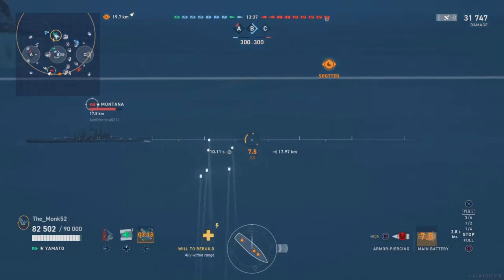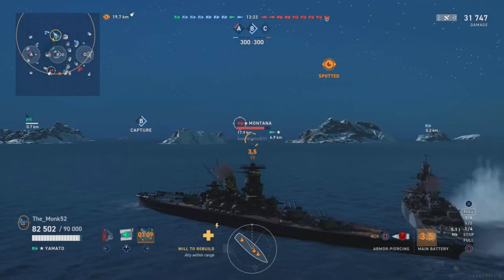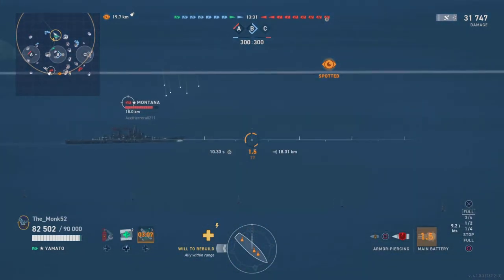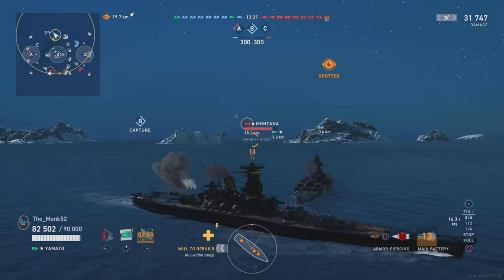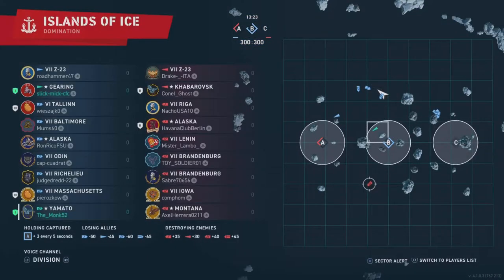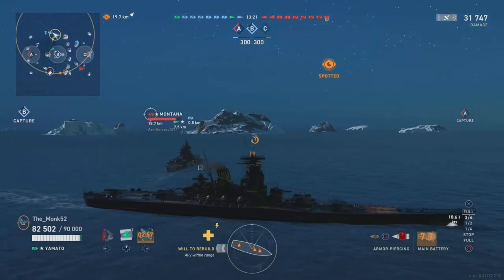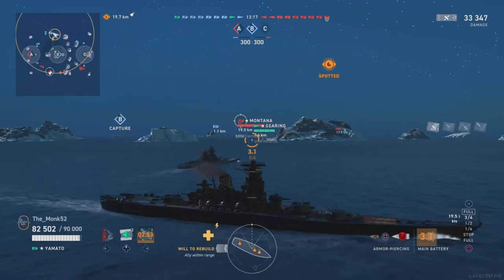There are times and places when you do need to play it passively, and this is a good example — I'm pretty much the lead ship of our battleship core, which means I just need to kite away. Japanese battleships are typically quite good at kiting away, and even the Yamato as well. The good thing about the Yamato is it's got very good range, and I can cover these areas here.